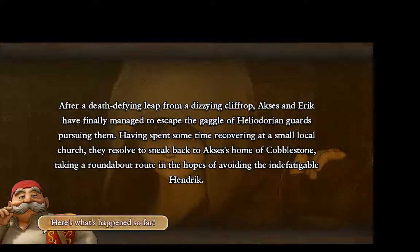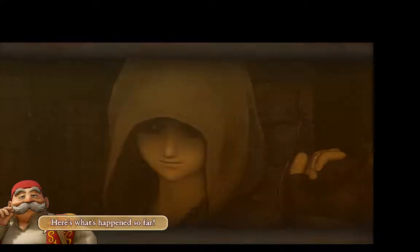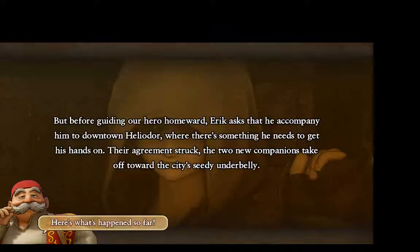After a death-defying leap from a dizzying cliff top, Axis and Erika finally managed to escape the gaggle of Heliodorian guards pursuing them. Having spent some time recovering at a small local church, they resolved to sneak back to Axis' home of Cobblestone, taking a roundabout route in the hopes of avoiding the indefatigable Hendrik.